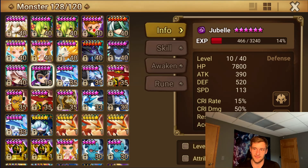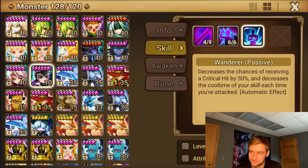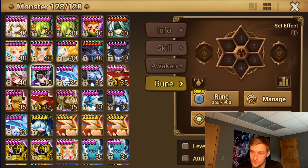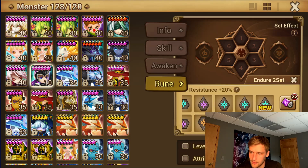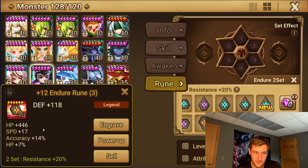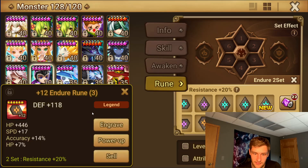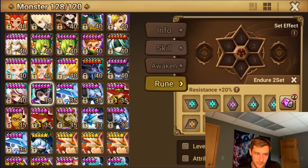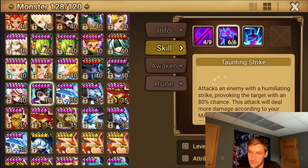The Jubel I'd like to have on — I don't really know — I kind of want to put him on Rage. That seems kind of insane, but I kind of want to put the Jubel on Rage and see what he can do. Just Rage Focus or something. Maybe Rage Focus or Rage Endure. There's a pretty nice rune that I got today from farming — it was an Endure rune. So this could be pretty decent on a Jubel: 17 speed, 14 accuracy, and the HP there could be good.